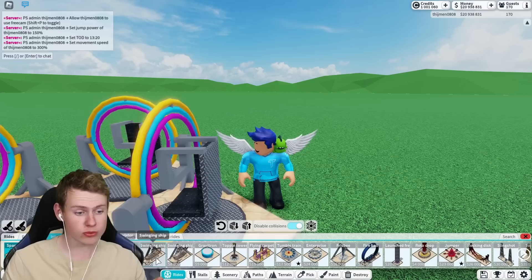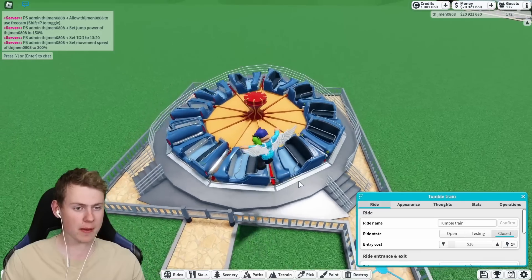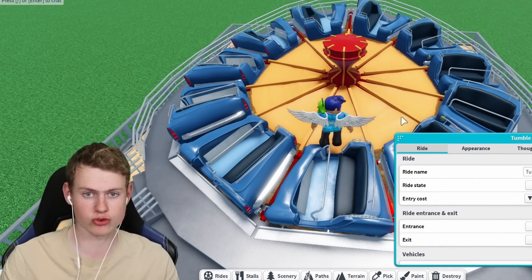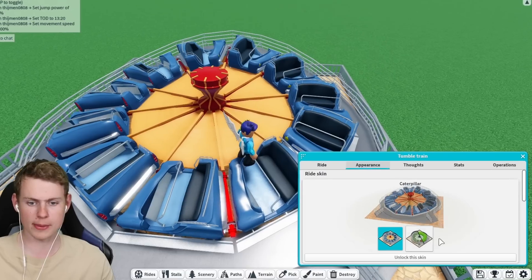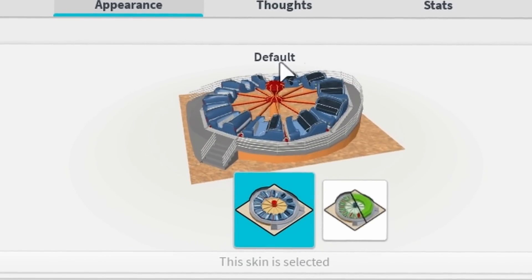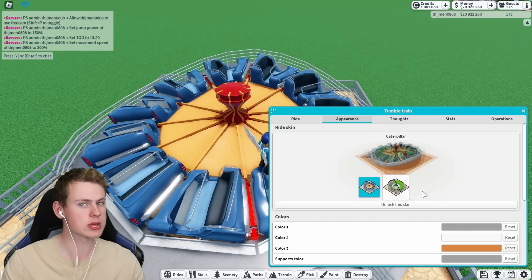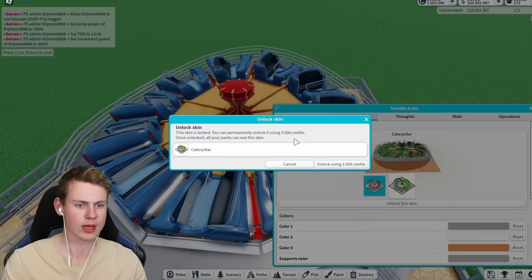Next up is a new skin for the Tumble Train ride, which we got quite recently. It's a good skin - I just haven't really used this ride at all. It's the Caterpillar color skin, and as you can see you can now actually preview how it looks from a 3D render, which is pretty cool and well done.